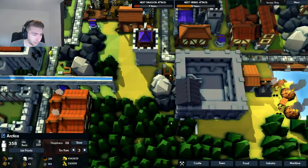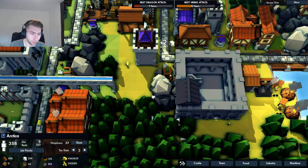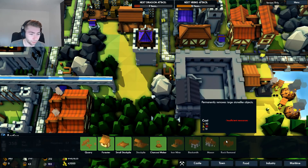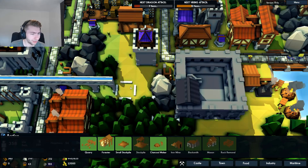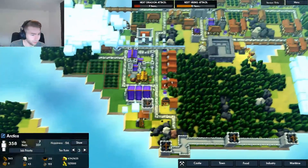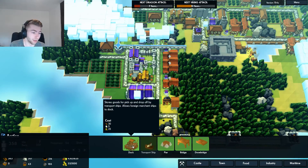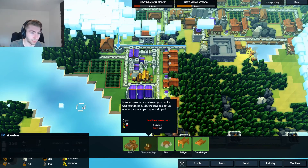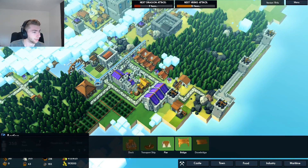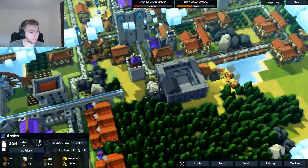Now what I'm thinking is just going around this rock instead, because frankly I'm not sure we want to get rid of it. Rock removal costs 30 gold — that's expensive. Can't you sell stuff if you have a merchant? We need a dock and then we can get transport ships and merchants and we can sell stuff. We need a dock — that's all we need.